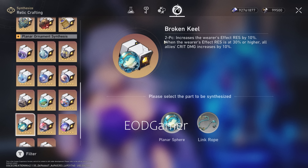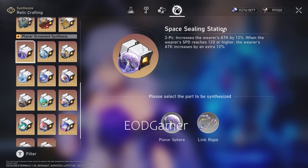Last but not least, I also want to recommend Broken Keel. This is great if you want to give a bit more crit damage to your overall team. The 10% effect resistance is okay, but the 10% crit damage increase is very attractive — she already buffs quite a bit of crit damage, so stacking even more for the whole team is very strong. There's also 2-piece Space Sealing Station for a 24% attack bonus if you can't find attack percentage elsewhere, since both her buffing and damage scale off attack.